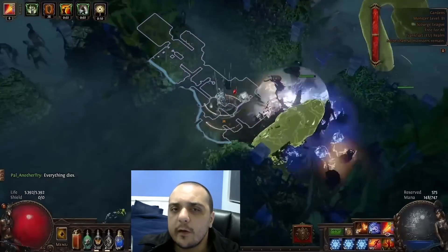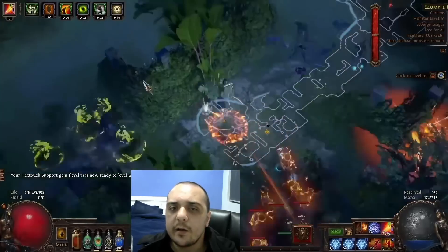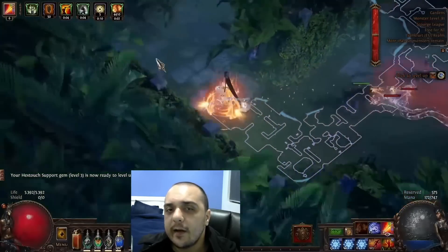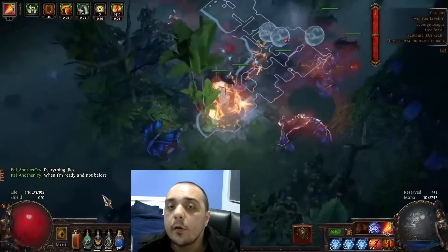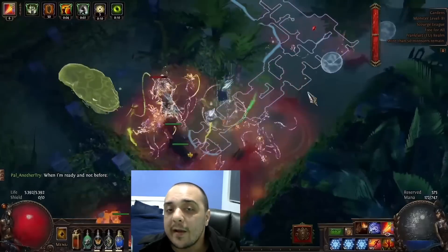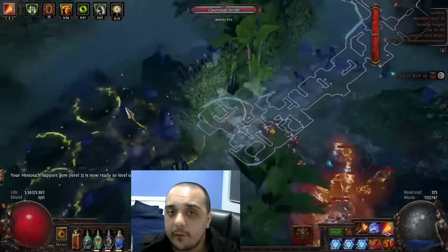Next up is Explosive Arrow Ballista. This is a relatively new archetype as well — in fact, it only started seeing play last league. Explosive Arrow's main niche is that it deals damage purely through its ballistas. You don't have to actually be attacking anything; you just place your ballistas, run, and they do all of the work. In addition to the safety afforded by the ballistas, you also run a very healthy amount of evasion, armor, and life with this setup, which ends up making this one of the more forgiving meta playstyles. Unlike some of the other builds on this list, this build has no trouble whatsoever reaching its high ceiling.